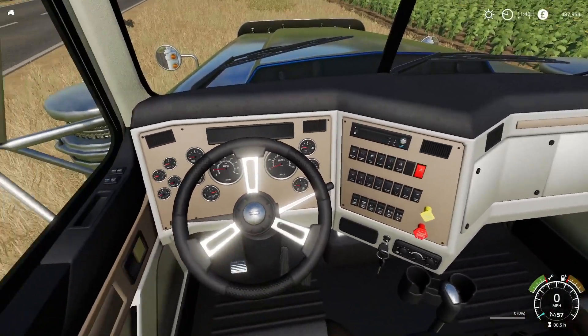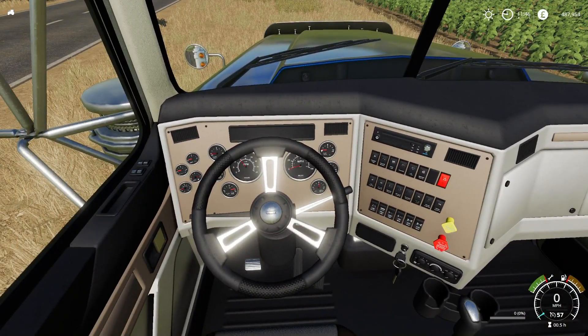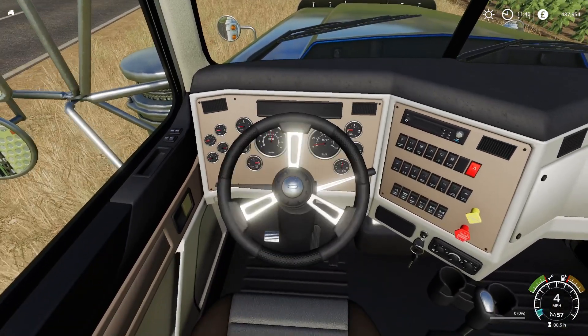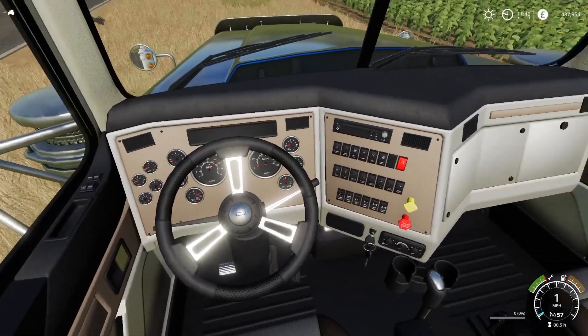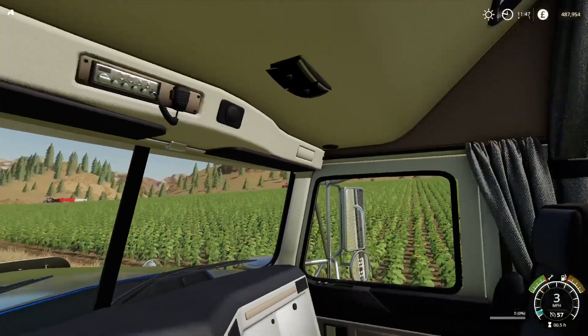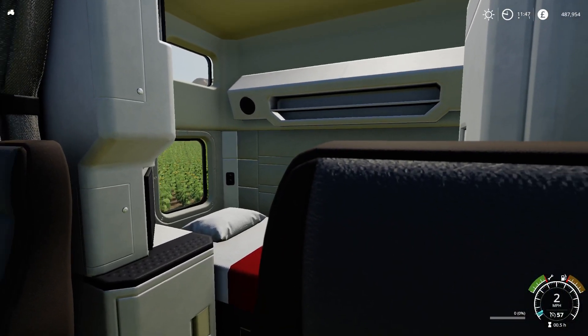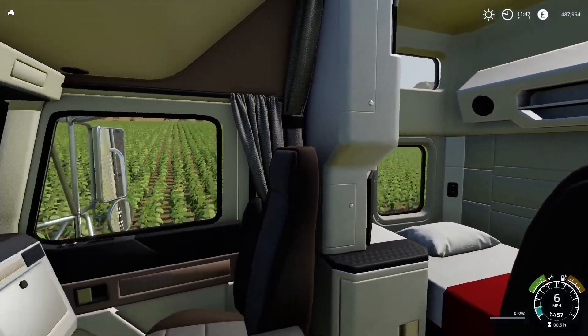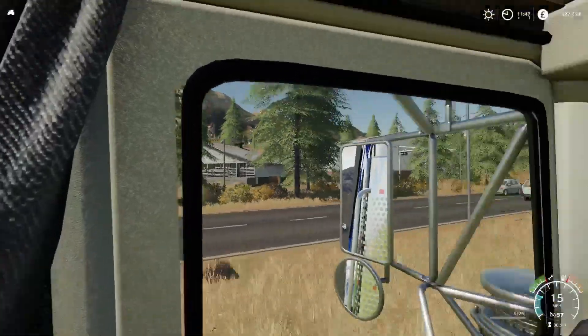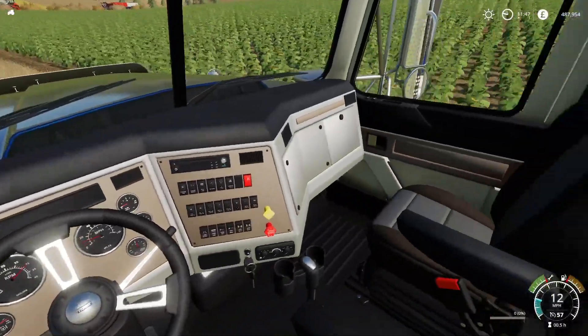Inside it looks pretty nice - done a good job. We've got the revs come up as soon as you fire it up and a few of the dials come on. There's a bit of pedal action as well. Indicators don't come up on your dash that I could see. Big cab in the back there - looking through the windows all looks lovely, no glitchiness. Done a top job, that's really good inside.